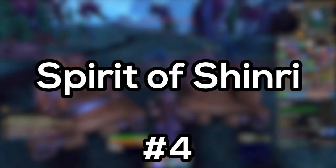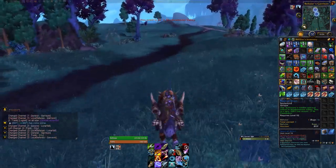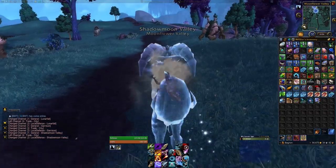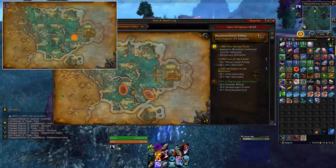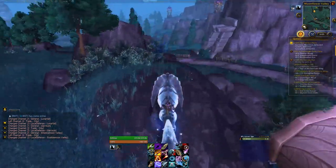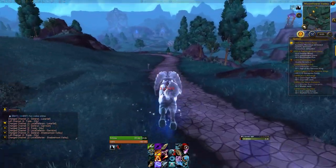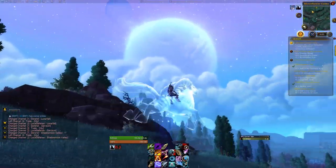Next, we've got the Spirit of Shinri. This essentially summons an extremely fast spectral tile book that lasts for 20 seconds. It drops from a rare mob called Shinri, who is found roaming the southern parts of Shadowmoon Valley. This mount is temporary but absurdly quick, so it's definitely quite nice. It may seem like this is only an Alliance thing, but I actually think it might be very useful for the Horde as well, as there are a few level 100 areas in Shadowmoon Valley that you will be going to as part of your garrison daily quests.